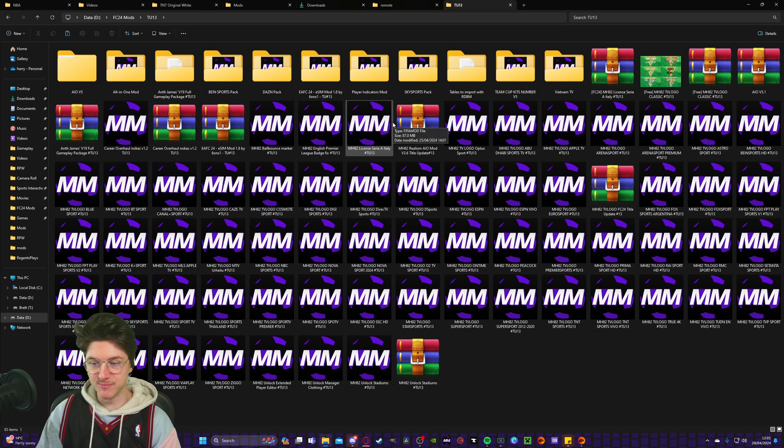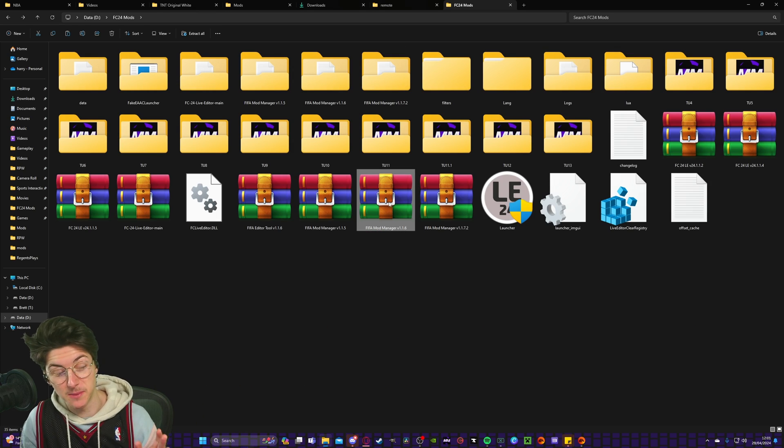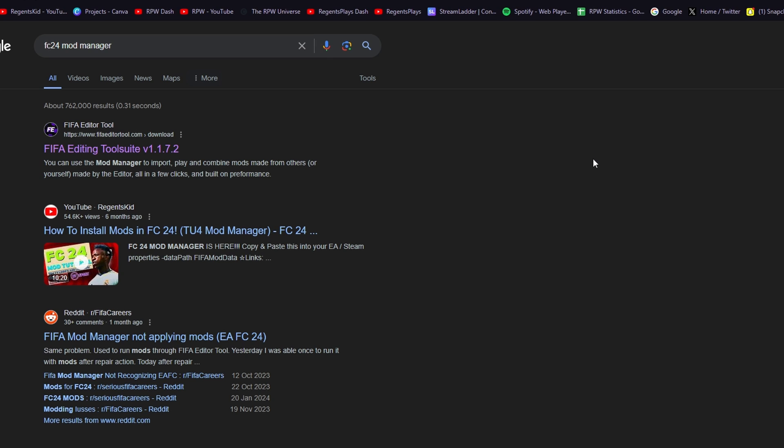When you make your folder, it will be empty. We need to actually download our mods. But first things first, we need our mod manager. So go to Google or Bing or whatever you use and type in FC24ModManager, and click on the top result.